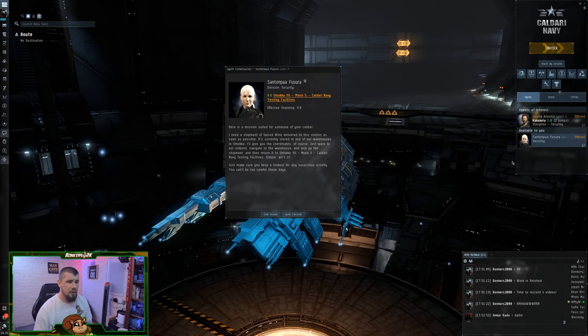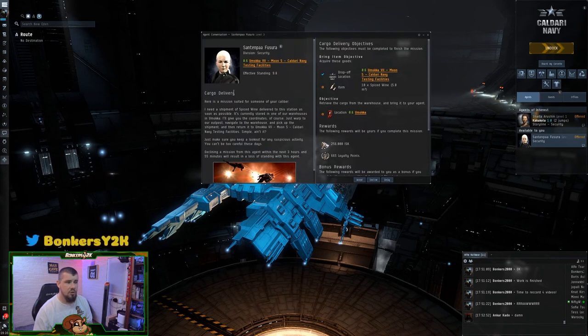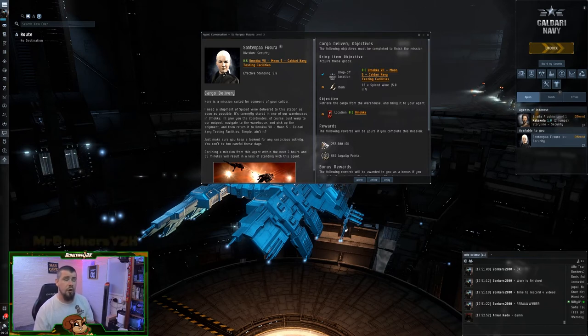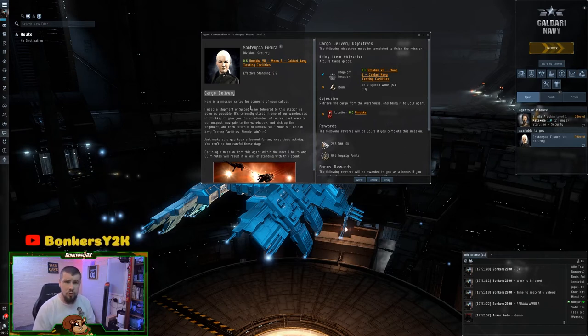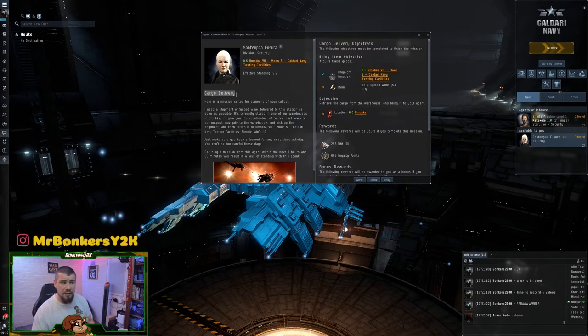Let's go ahead and pick up our mission. I'll talk to the agent — this mission is called Cargo Delivery. One of the most helpful utilities available to you, linked in the description, is something called EVE Uni. If you're not familiar with it, it's a fantastic resource covering not just missions but deadspace sites, cosmos missions, and pretty much every aspect of the game. I'd highly recommend bookmarking it.